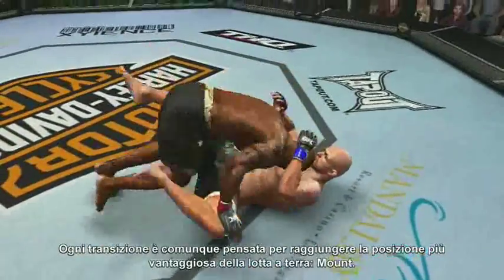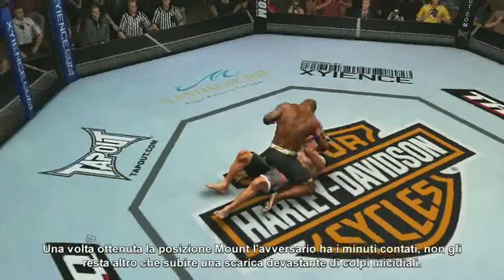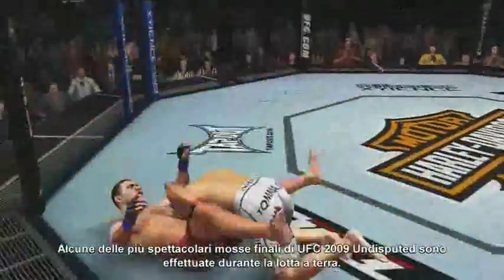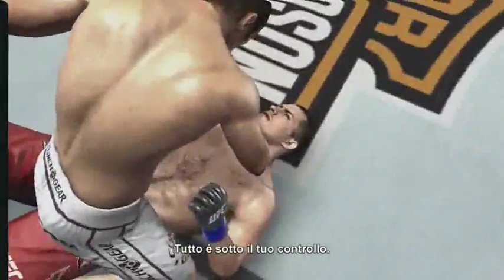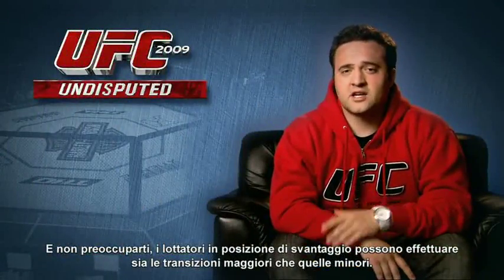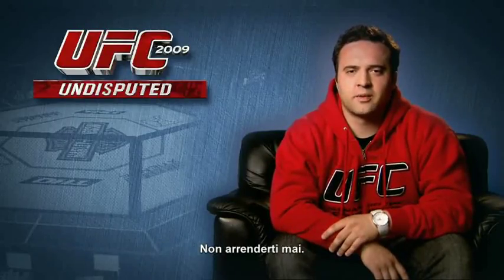No matter what transitions you use to get there, the ultimate supreme position in the ground game is the mount. If you dominate from the mount position, you'll rain down a hailstorm of devastating blows that'll decimate your opponent. Some of the most spectacular finishes in UFC 2009 Undisputed get played out in the ground game — go for an arm bar, a triangle choke, or some good old-fashioned ground and pound, and it's all under your ultimate control. And don't worry, fighters in the disadvantaged position have access to the major and minor transitions as well, so don't think this is a one-man show.